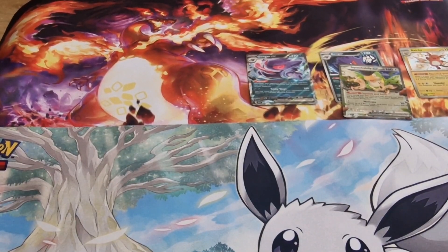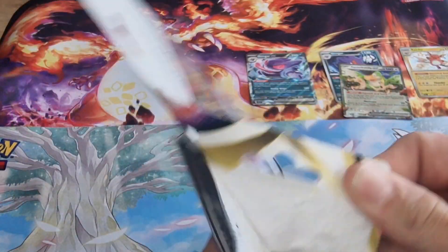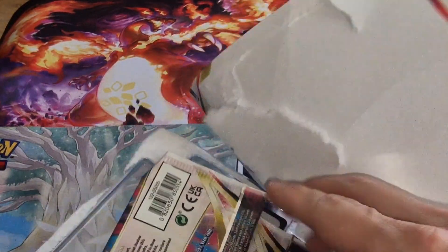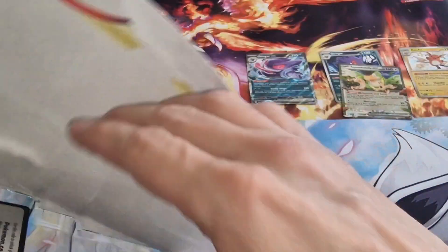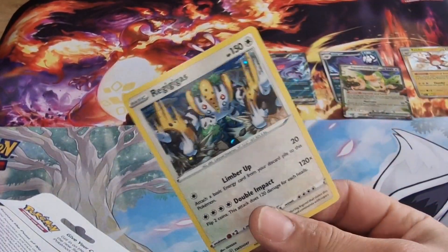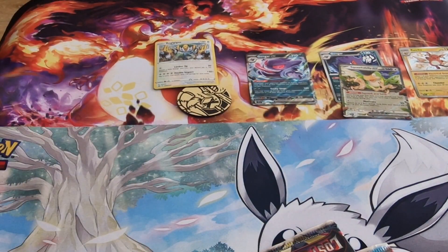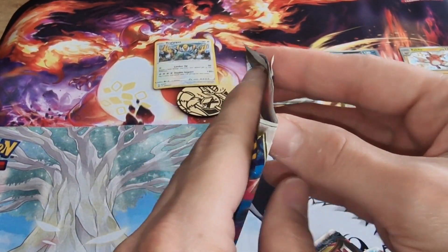Now finally on to the triple blister for Lost Origins. I don't think you'll be able to find these anymore because they're quite rare to find out in the world. We'll add that to the giveaway, plus the code cards and the Regigigas promo card.